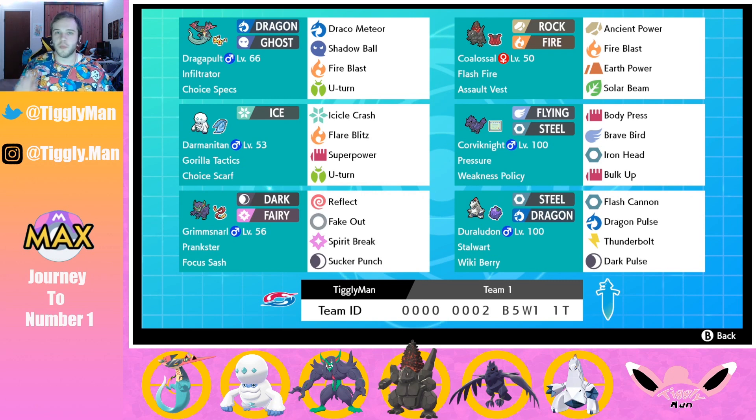Coalossal's special attack is a bit lackluster with no way to boost it other than Sunny Day, but that's what's fun — you can choose to be bulkier or do more damage. With Rock-type STAB, you get a move that also breaks Focus Sashes depending on their type.